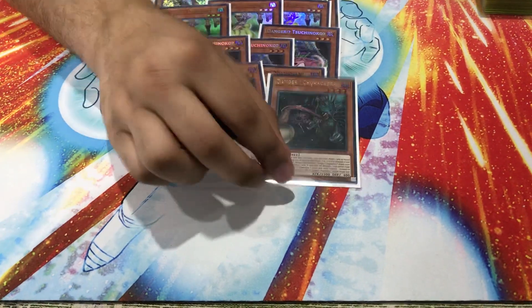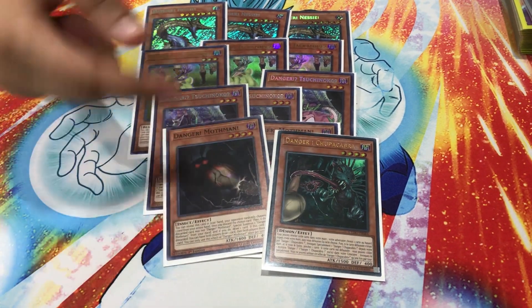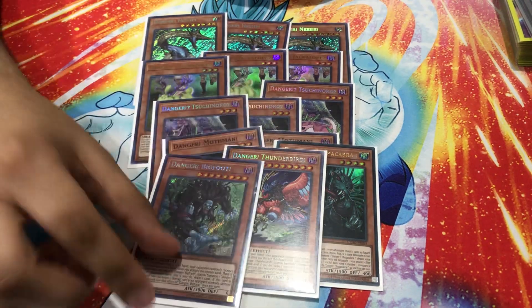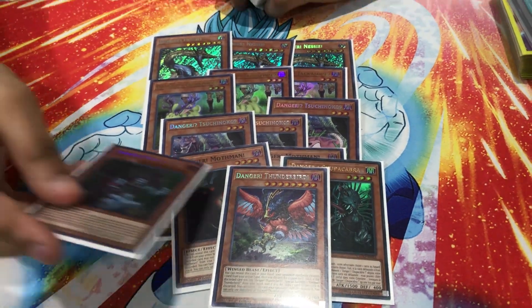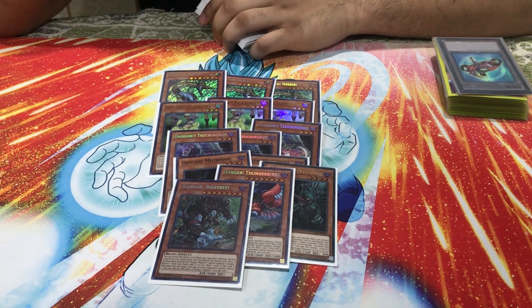Mothman is a level four so you can bring him off Jackalope. He helps extend plays because he's a dark monster that's not a Spellcaster or Winged Beast — you'll see why that's important later. He helps filter your hand if he gets hit, so if you draw the Nightmare you can pitch the Nightmare. Then for the one-ofs: one Danger! Chupacabra! because he's a level four, rebounds any Danger to extend, and becomes a game extender once you have a Danger in the graveyard. One Thunderbird and one Bigfoot for going second.